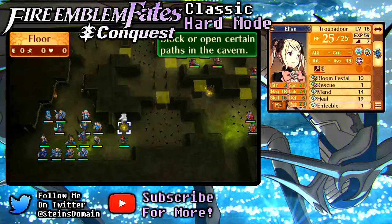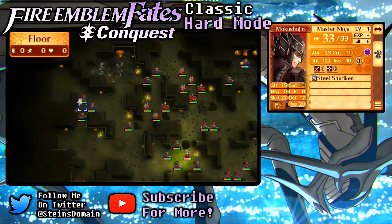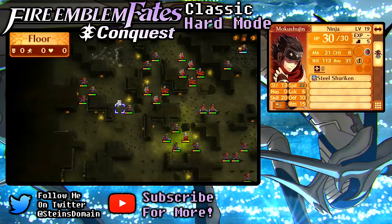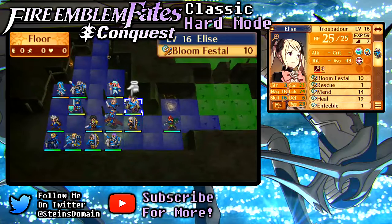So this right here — blocks and opens certain areas. I can block off these two areas, effectively making them all funnel down this way. And maybe they'll clear up some Cowtrops themselves. I think that's what I'm gonna do — I can get Elise right over here too.